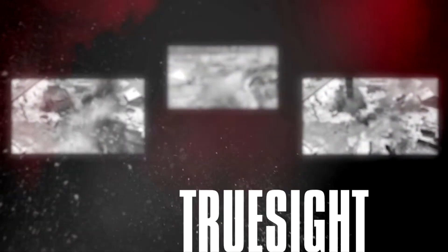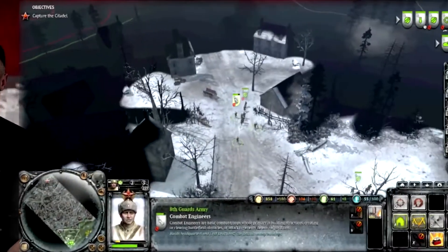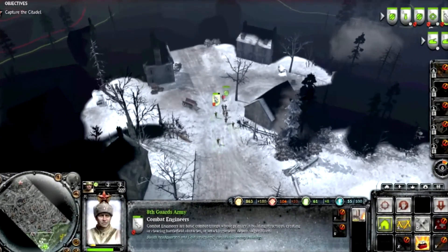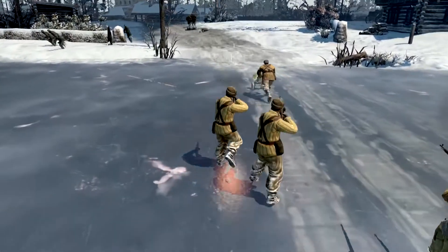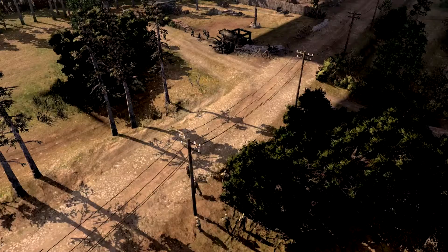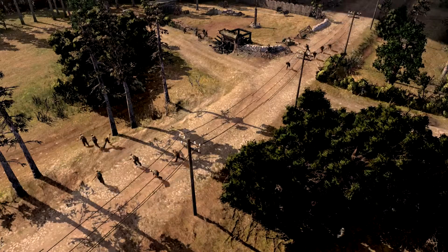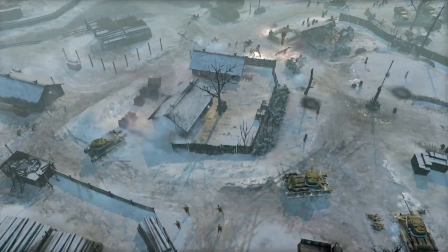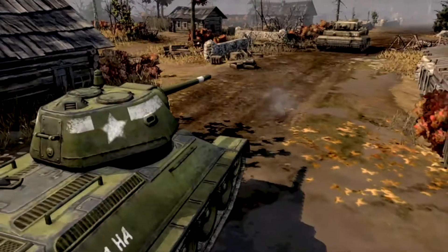The new line of sight system — we're calling TrueSight in Company of Heroes 2 — introduces something that we don't think has ever been done quite this way before for RTS. TrueSight takes into account things that would block your line of sight and represents that in a dynamic fog of war system. So as you come around a corner, if there's a wall that you wouldn't be able to see over, you don't get to see what's behind it. And that opens up a ton of tactical and strategic options for flanking, sneak attacks, and ambushes — it really makes you think a whole lot differently about how you move about the world.